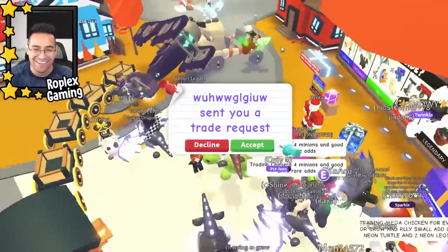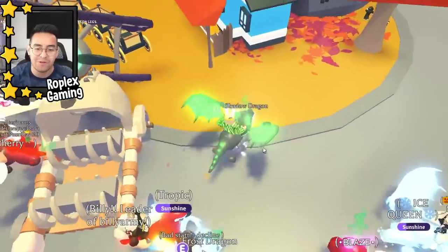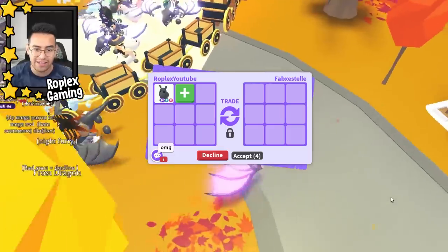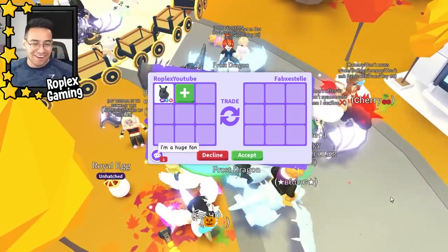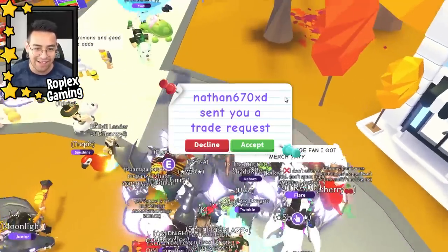We've traded this person before — let's decline. Babe X Estelle is someone we haven't traded before, so let's put up the mega rhino and see what they have to offer. They say, 'am I in your video?' — hopefully, but you gotta put up a good offer. They say they're a huge fan — thank you so much!